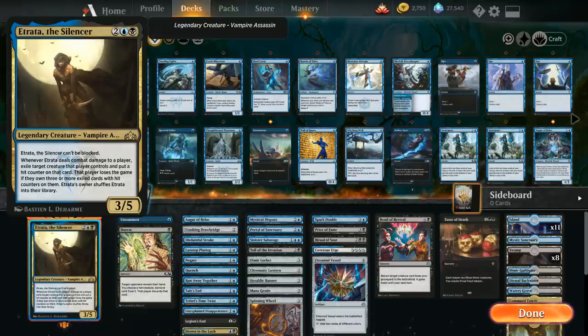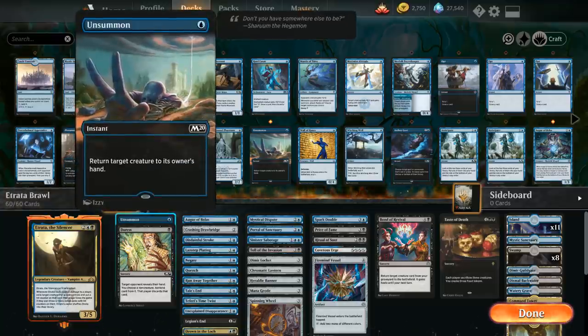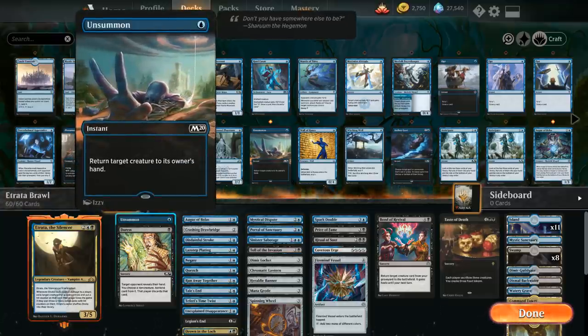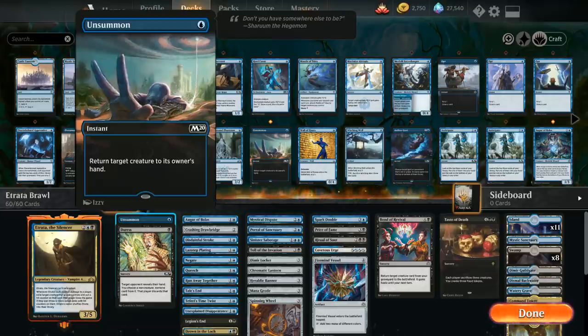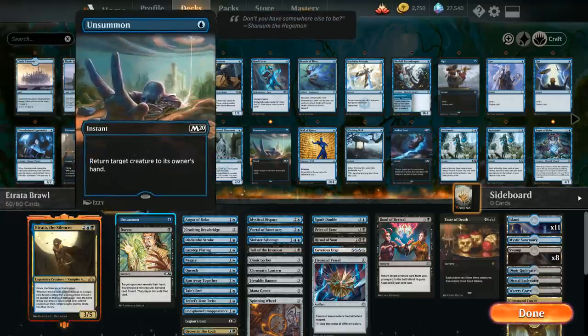To counteract this increased mana cost we've got a few tricks up our sleeve. Mainly we're playing a bunch of bounce spells, so we can attack with Etrata, let the exile trigger go on the stack, but then before shuffling Etrata back into our library or putting her in the command zone, we can instead just bounce her back to hand. With a card like Unsummon for one mana, we return target creature to its owner's hand, so we get to bounce Etrata back where we can replay her for four mana instead of paying the increased commander cost.